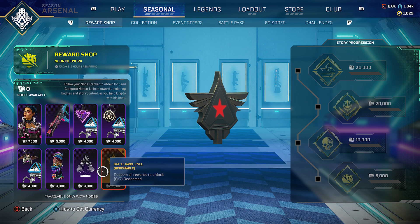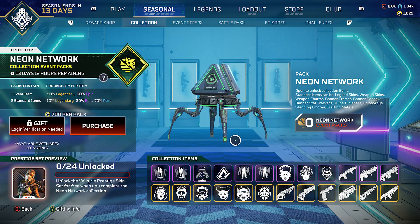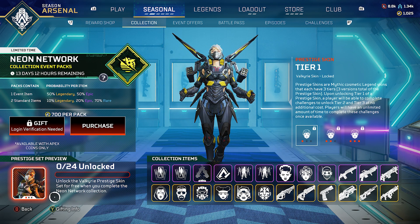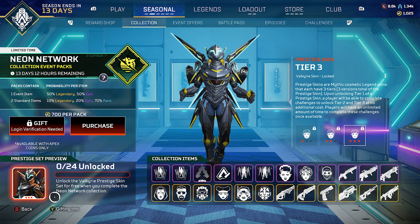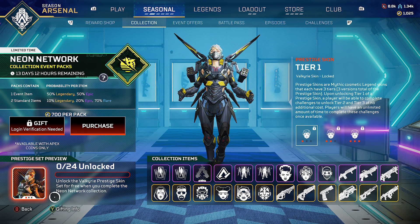Let's go to the collections — this is where the best stuff is. Once you collect all the collection items, you unlock the prestige skin for Valkyrie. It looks decent, though not a total kick-ass skin, but that's just me.